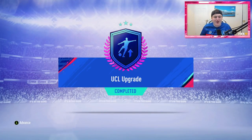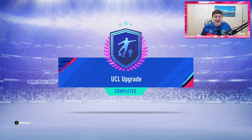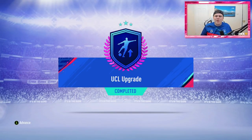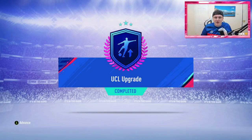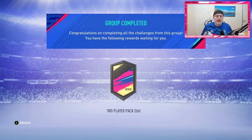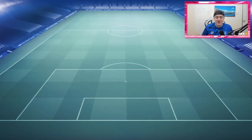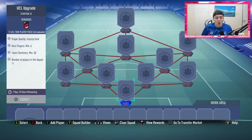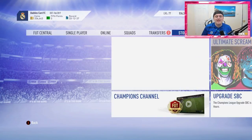It's that time again and I'm really excited. We have the UCL upgrades back in the SBC section. These were my favorite SPCs pretty much all year and I'm very excited they're back. If you enjoy this video, leave a like down below and comment who's the best blue card you've packed so far. The UCL upgrade gives you a two-player pack containing only players from teams playing in the Champions League. It needs an exactly gold rated squad with six rare players and five non-rare players, or you can have 11 rares. I'm going to open 10 of them for this video.